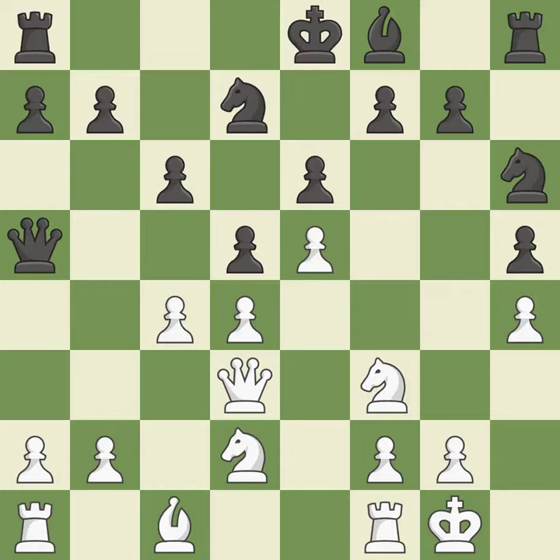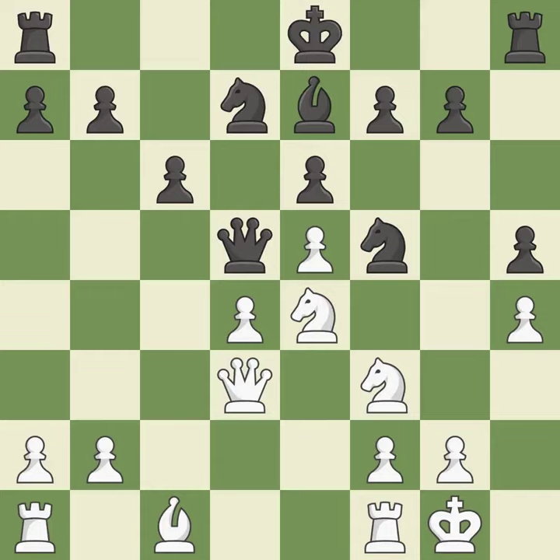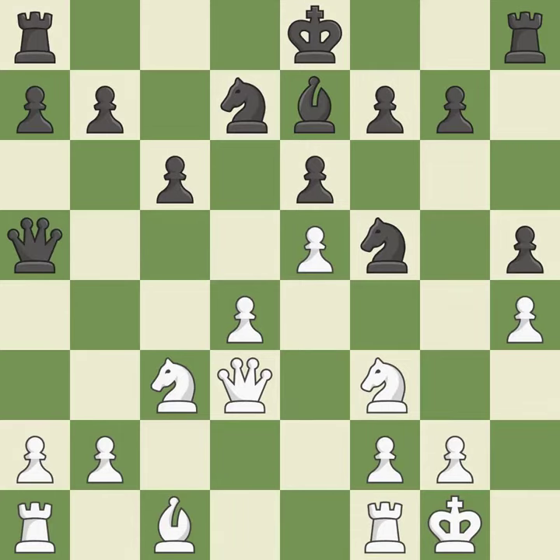This misses a chance to threaten a queen and gain a tempo — it is incorrect. A bishop moves out of its beginning square and into the action. This exchange is fair and ideal. Recaptures. This misses a chance to suggest winning a queen — it is incorrect. When the queen retreats, this attack wins a tempo. The queen is therefore moved to safety.